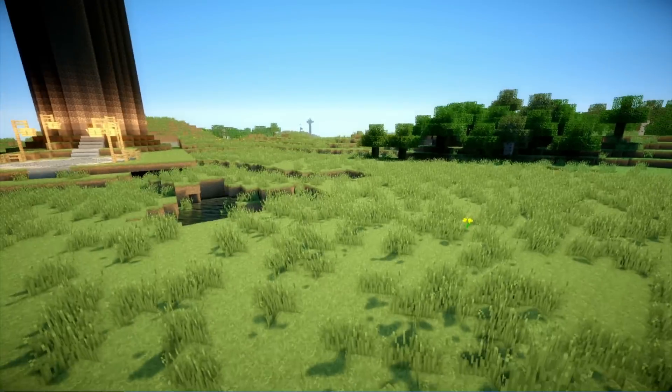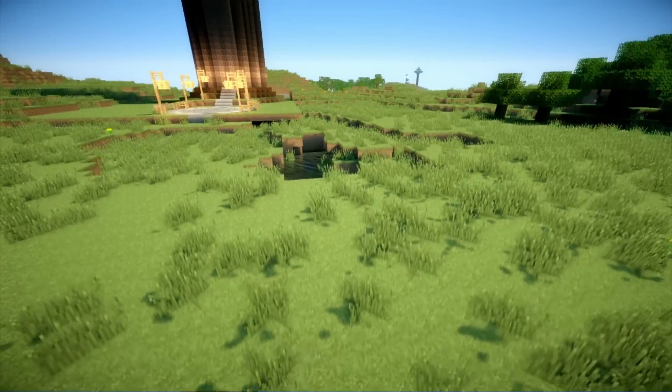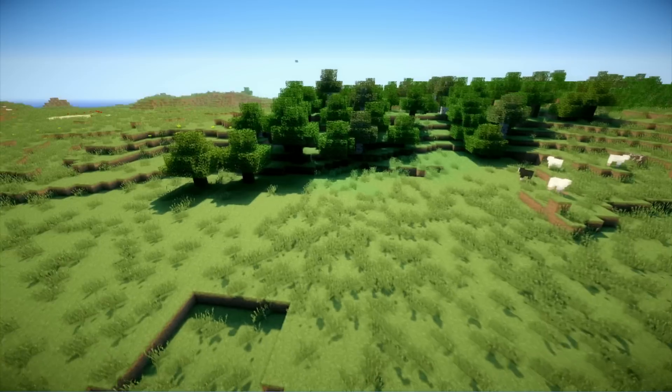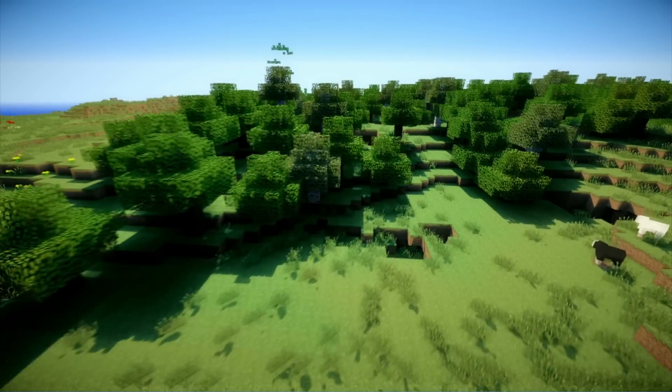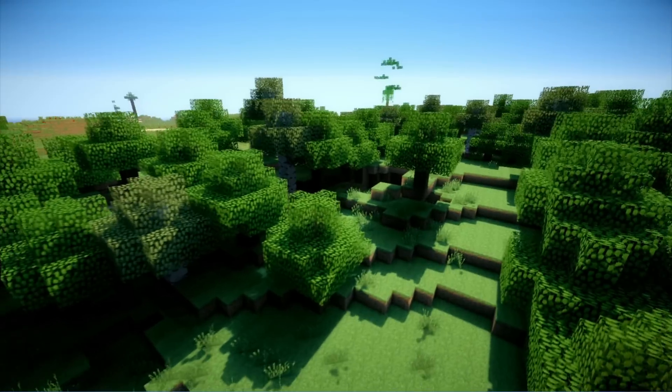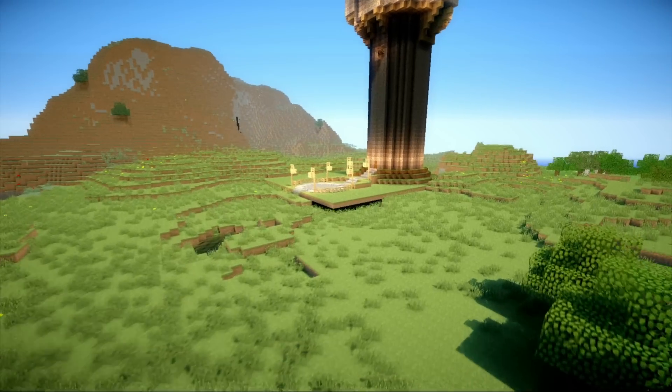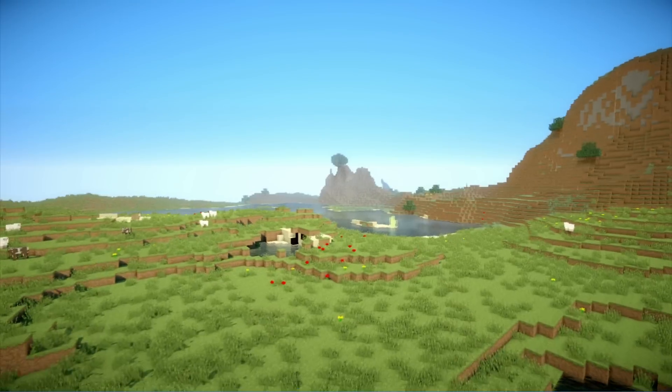Let's just fly around — I've got it in creative mode just so I can give you an idea of what this is all about. You can see the water, look at the tree, look at the forest, it's real shaded. He's done a really great job, and this isn't even using what they call God Rays, which make it look even more incredible.